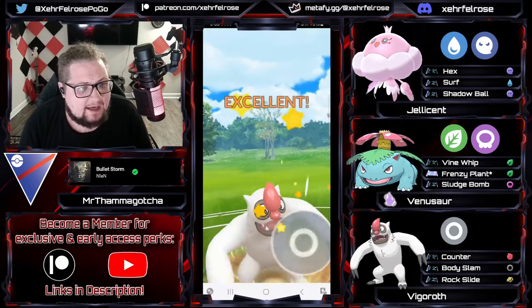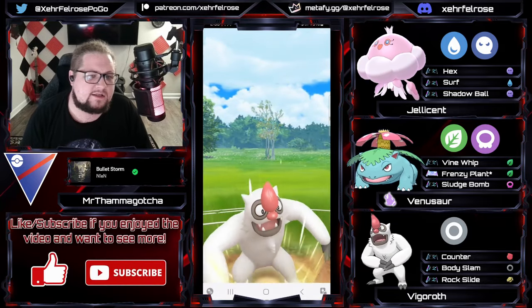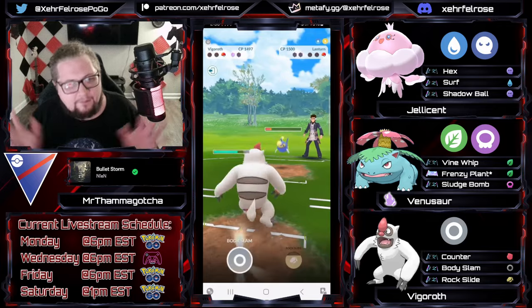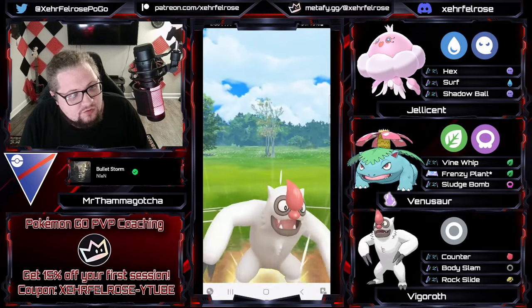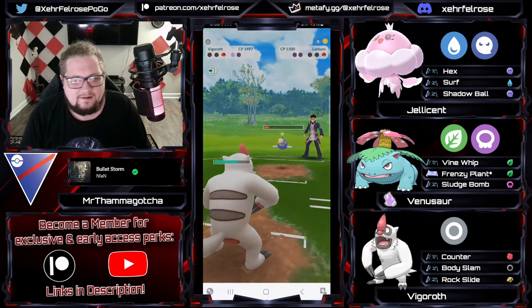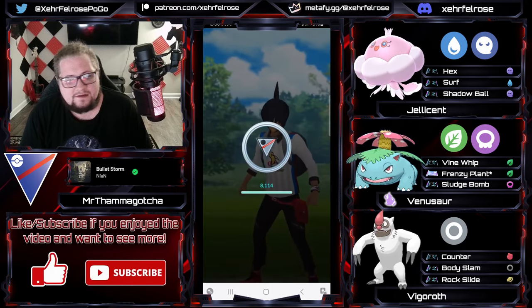Taking Vigoroth low enough so that one Counter is going to be enough to KO. And the opponent has a Lanturn with a shield disadvantage. The opponent doesn't even want to play the game — they just decided 'you win, fam,' and quit the app. That's just unfortunate. I don't want to assume the opponent got salty and closed the app, but just hit the Surrender button, man. Nobody's getting upset about this — it's just annoying.